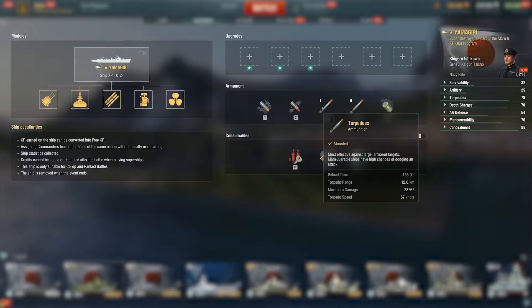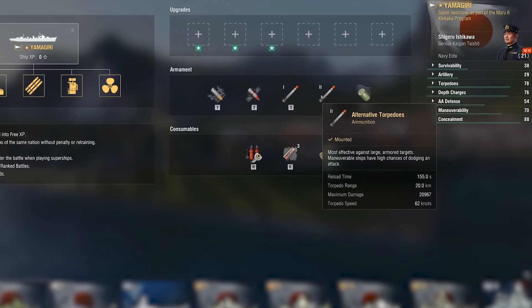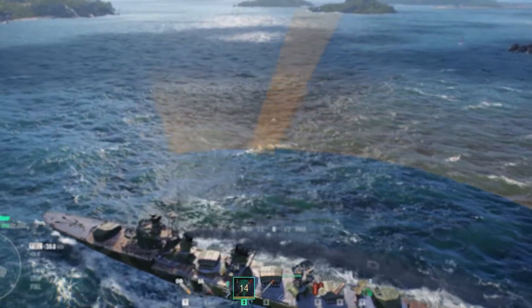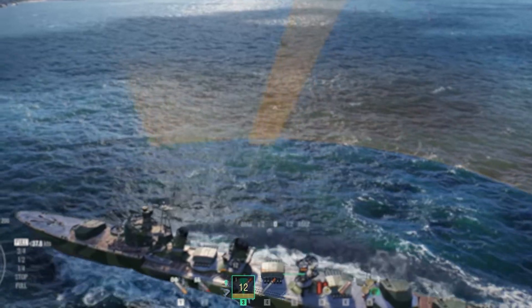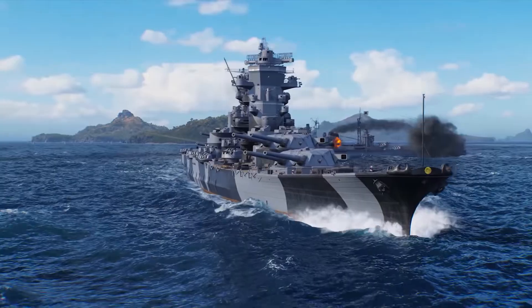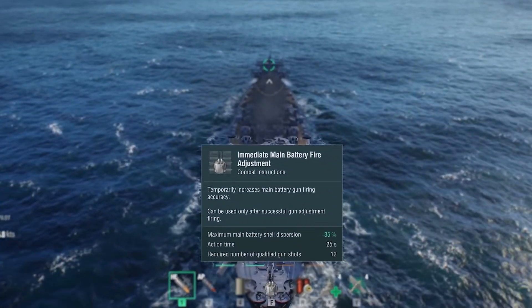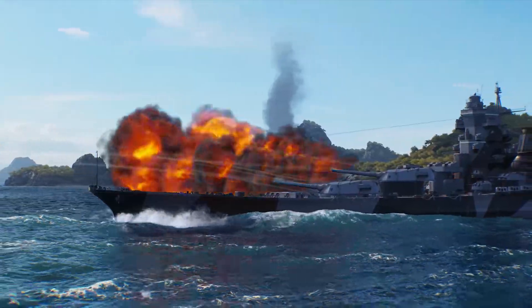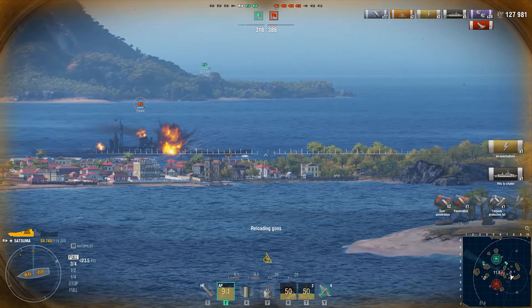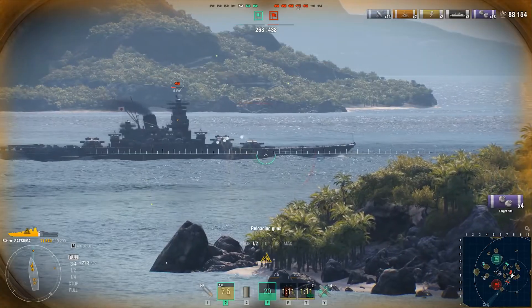Yamagiri also has a peculiar feature. This destroyer can switch between two types of torpedoes that differ in damage, range, and speed. Each torpedo type will require additional time for reloading. We've also changed the functioning principles of combat instructions for Satsuma and Hannover — the adjustment fire bonus no longer triggers automatically. It is now activated by pressing the F key, so while playing Super Battleships, it's up to you to decide whether to use the enhancement or save it for later.